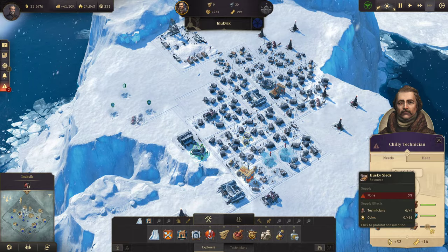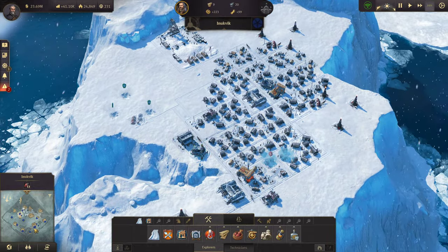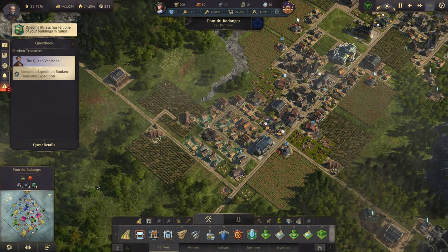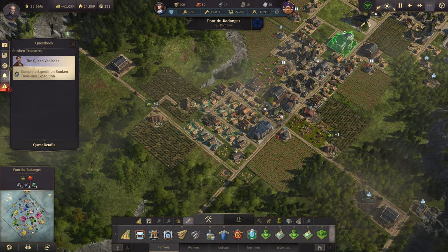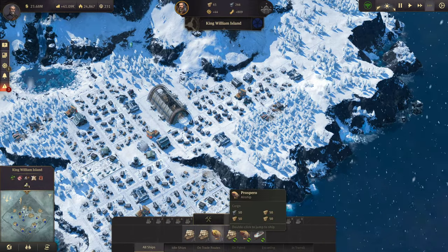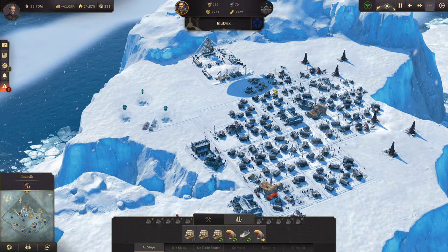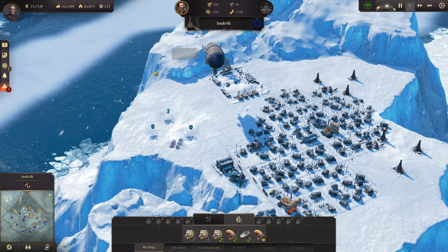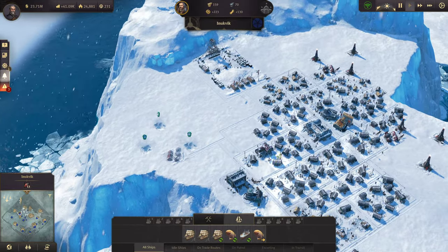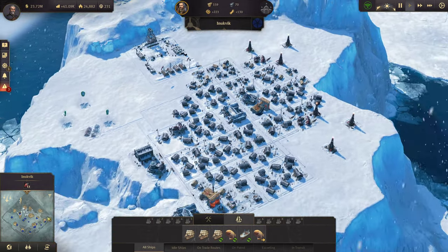Everything up there except the huskies. We probably will also bring them some huskies. It's probably gonna be something we give them. Which means I need to start making huskies down here. The epidemic spreads across your city. Four illnesses. That one's actually out of range. Whatever, I don't care. Let's drop all of this off. Come back down. What is the next thing I need to deal with? Let's get all of our huskies up here. Let's get huskies done.